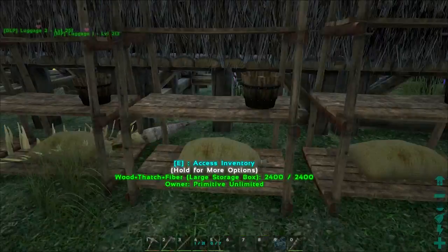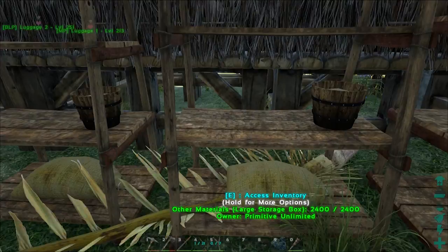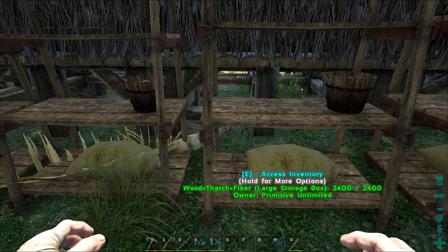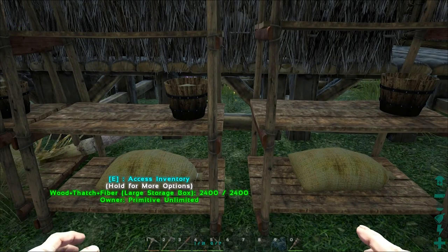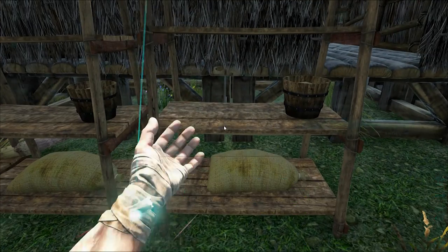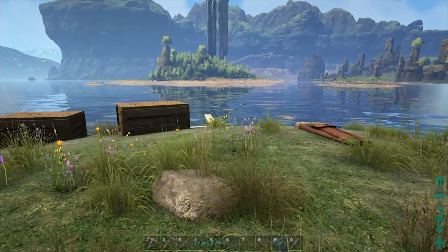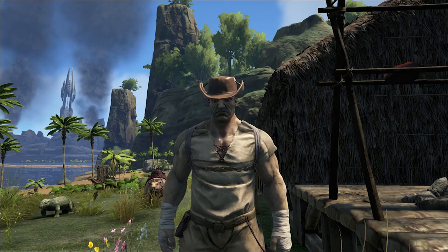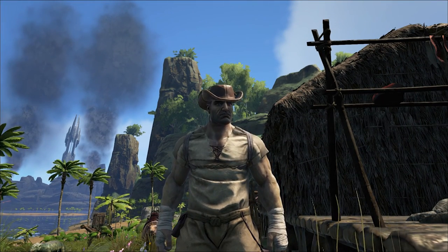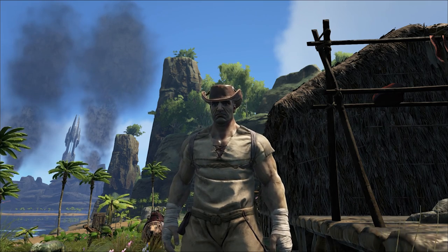There are a couple of new things here — some more large storage boxes labeled 'two.' We've got building pieces and other materials: wood, thatch, and fiber. Primitive Plus means there isn't any electricity, so there's no fabricator — it's just the smithy and a lot of other specialized stuff.